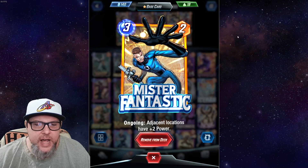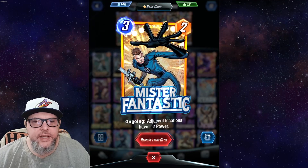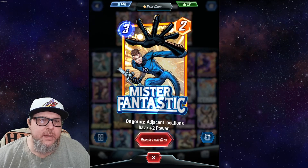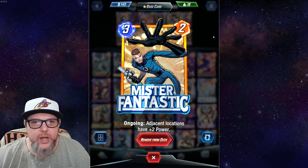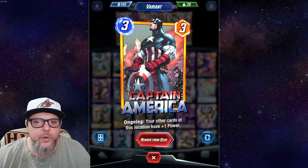Next up we have Mr. Fantastic — ongoing: adjacent locations have plus two power. If you play him in the middle you get plus two on the left and right spots. He can also be moved — if you move to the right spot, the middle gets it; if you move to the left spot, the middle gets it too. Pretty good two or three drop overall, especially with what this deck is going to be doing.